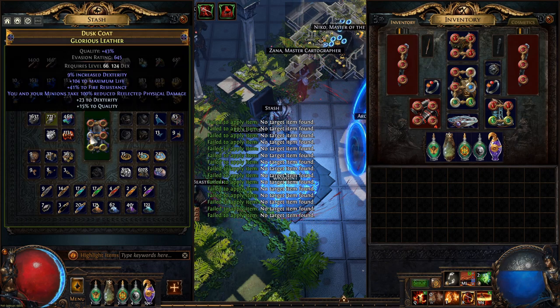The second one is to use just 1 jeweler orb and a prophecy to get a 6-link. And the last method is just spamming fusings, but we need to prepare the item before we start spamming.